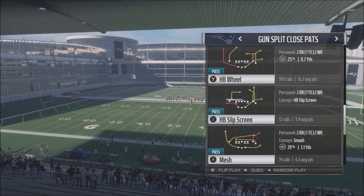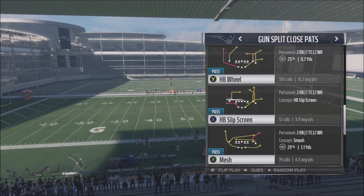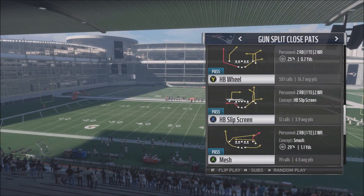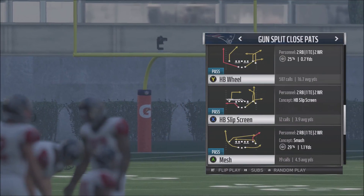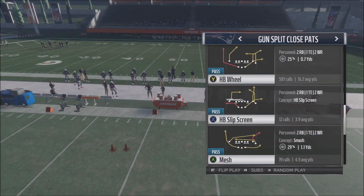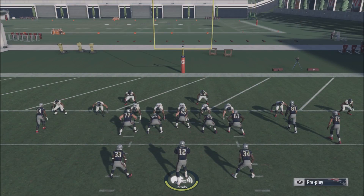What is going on guys, it's your boy back on Madden 18. Today we're going to go over the best play in the formation. I wanted to give it some time before I broke it down, but this is the absolute bread and butter of the formation that you're going to be running probably 90% of the time. It's in the Gun Split Close Patriots offensive playbook - it is the Halfback Wheel.